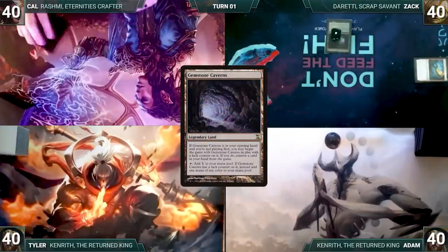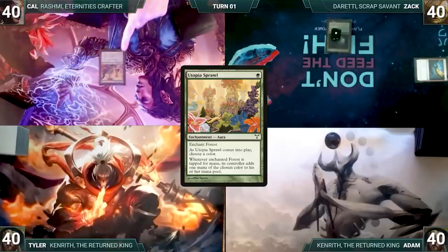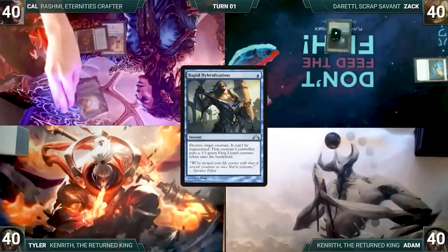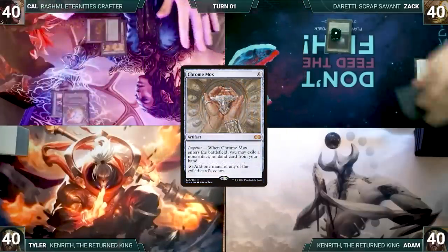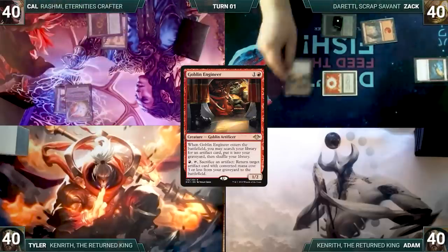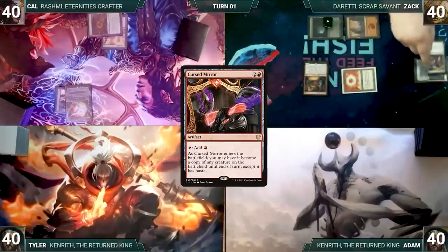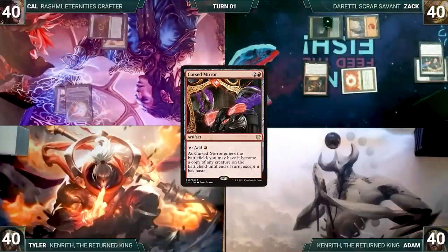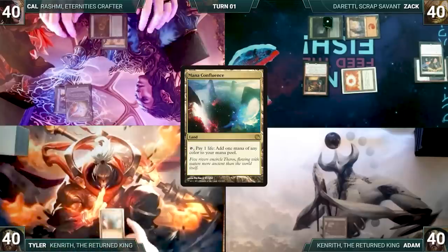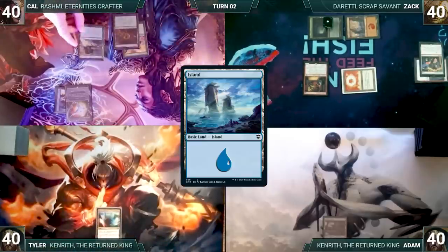Cow draws for turn and plays a Forest. He casts Utopia Sprawl naming blue, then casts Chrome Mox imprinting Rapid Hybridization. Cow passes. Zack draws, plays a Mountain, casts Soul Ring, then casts Goblin Engineer — fetching Cursed Mirror into his graveyard. Zack ends his turn. Adam draws and plays Polluted Delta, passing. Tyler draws and plays Mana Confluence, also passing.